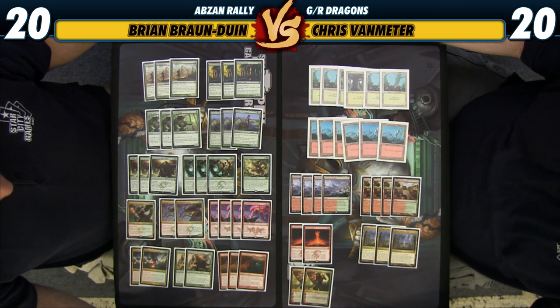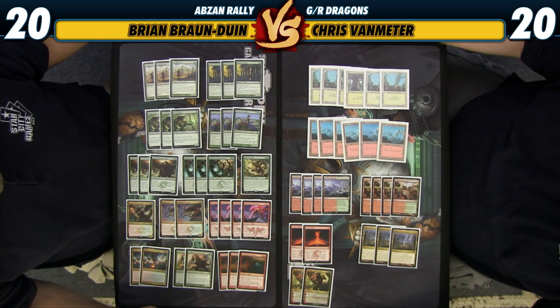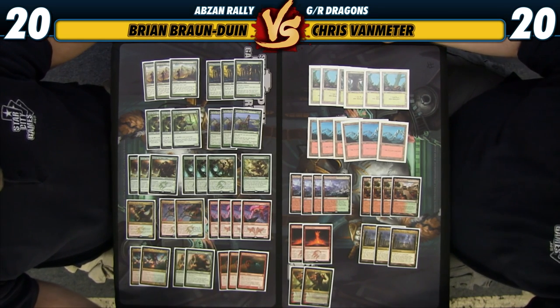Living the dream here is having World Render and Dragonlord Atarka in play at the same time — attacking and then both getting Double Strike. Although I'm sure that the space-time continuum would just collapse on itself. I think what would also collapse is the game state, because your opponent would be dead. Just stone dead.